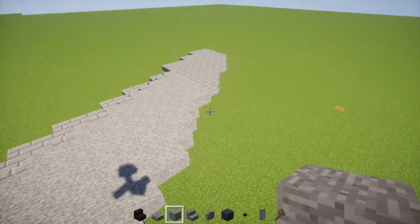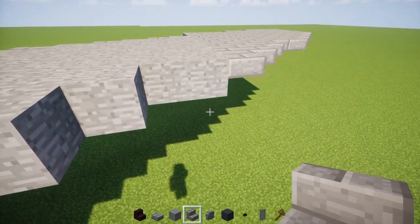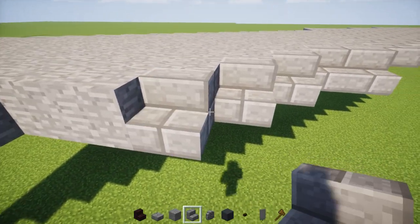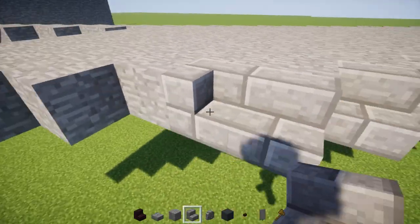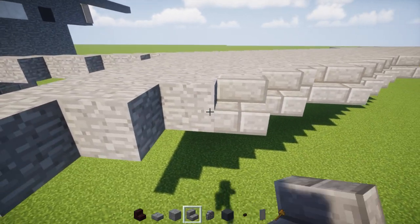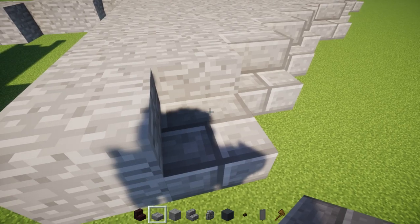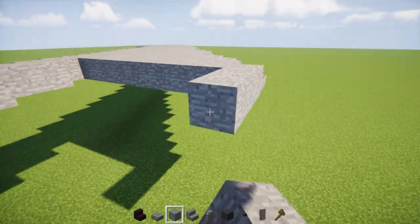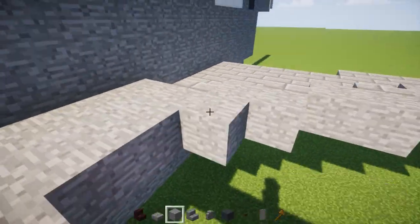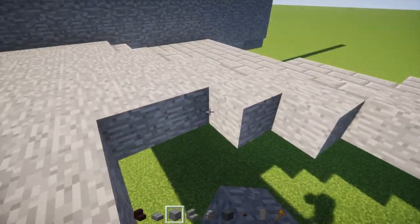Work on the front. Add stone brick stairs facing the front: two, then one, one, one — this one is kind of curved — then three facing the front, and right over here there is a slab. Then add a stone line all the way back to the fuselage. Fill all this top layer in with stone blocks all the way.